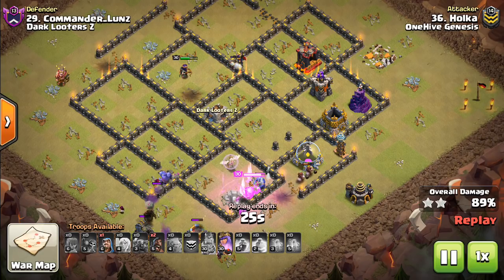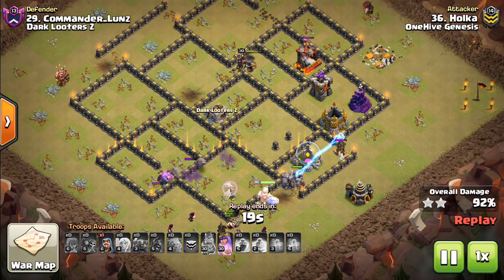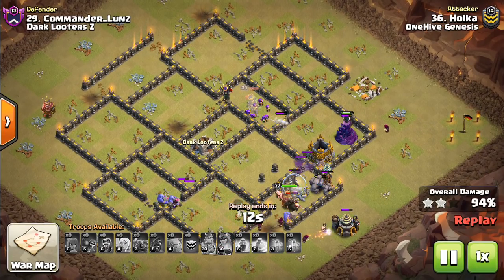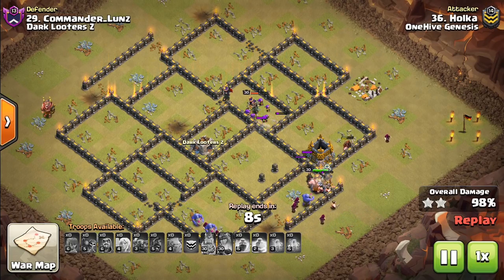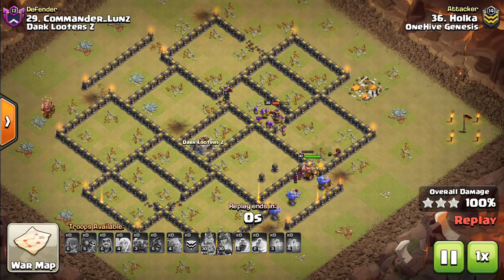We have one more, and the last one might be one of the crazier ones — it's right up there with the first attack we saw. It is a mass baby dragon attack, which is actually more popular at Town Hall 10 than Town Hall 9. It's rare for either Town Hall level, really — we barely ever see it, especially in these types of competitive wars.